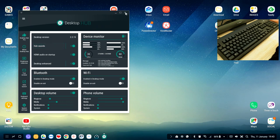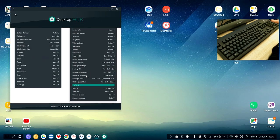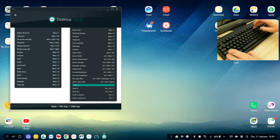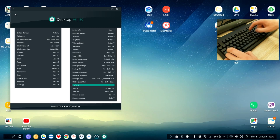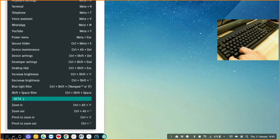Ctrl+Shift+Escape opens the Desktop Hub app itself. Brightness controls: Ctrl+Shift+Plus increases brightness and Ctrl+Shift+Minus decreases it — you can see the screen getting brighter or darker. Blue light filter: Ctrl+Shift+Zero adds a blue overlay easier on your eyes when reading in a dark environment, though this shortcut has never worked for me personally. Zoom in and out: Ctrl+Alt+Plus zooms in and Ctrl+Alt+Minus zooms out, as you can see on screen.